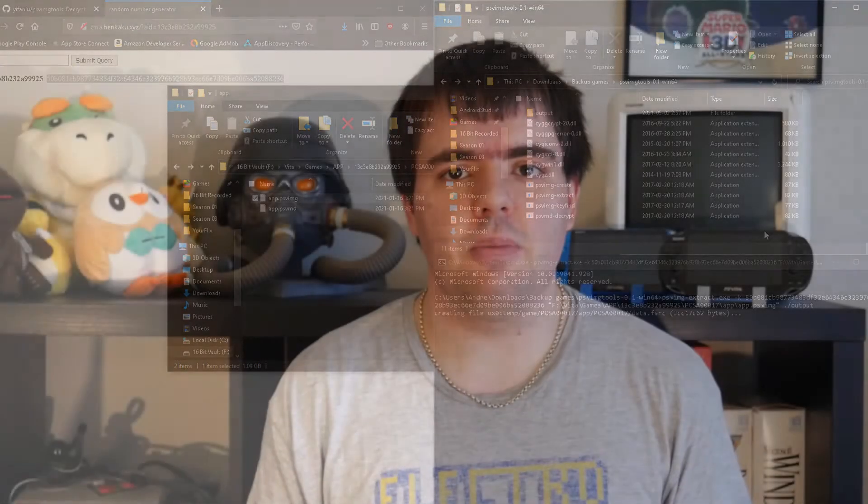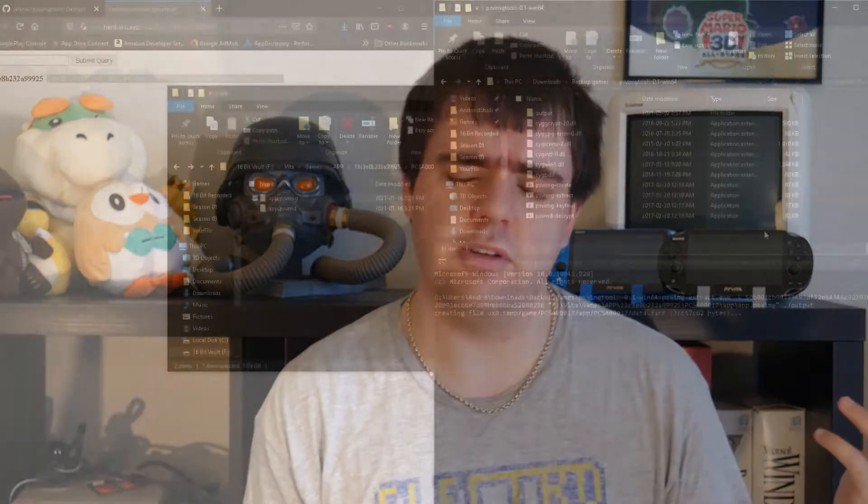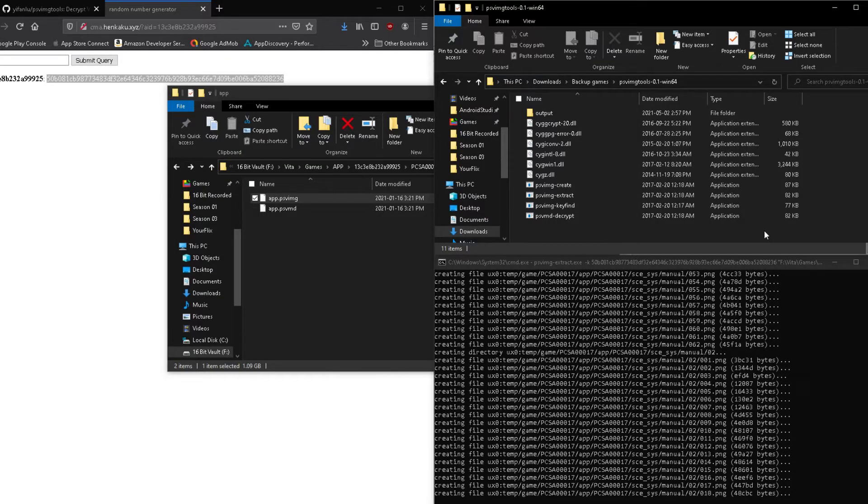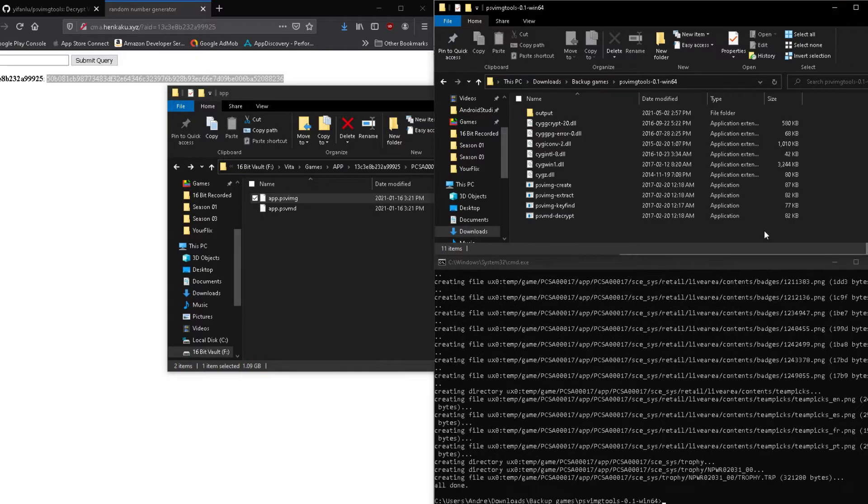Finally, type in the output directory for your game. Any folder will do, but I personally just use a dot forward-slash command since that will place the files directly into the PSVIMG folder, which is already open for me. Press Enter and watch the magic happen. If everything was typed in correctly, you can see your game files being extracted one at a time into the output folder.